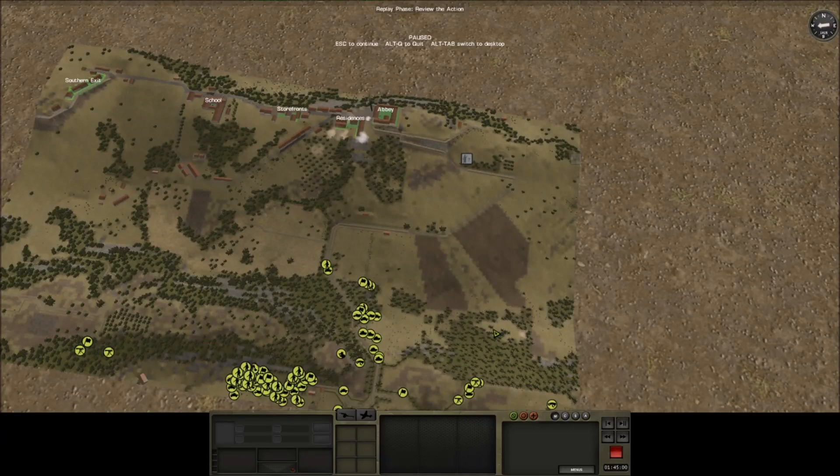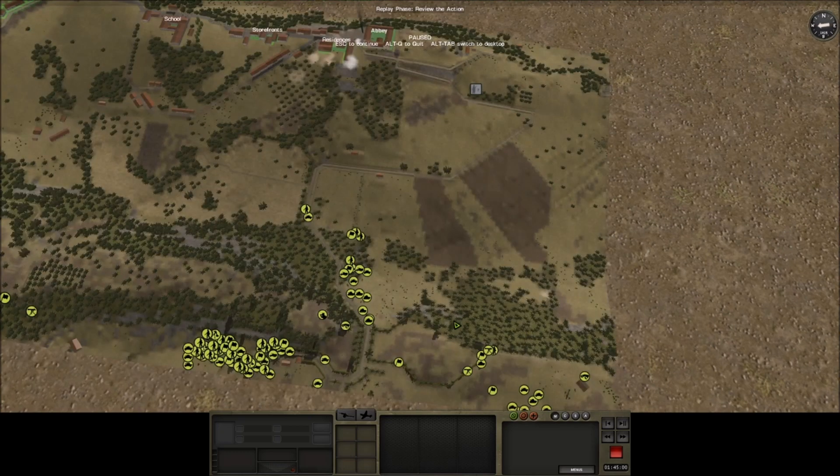Hello and welcome back to the Rome to Victory campaign, the South African one. We are in Seleno and have to take these areas. I will try to gun for at least these three here. We are exiting this valley. The first infantry company will advance on this axis, hopefully take the residences and the abbey, and then we will move up the second infantry company for the rest. That's the plan, let's see how it goes.